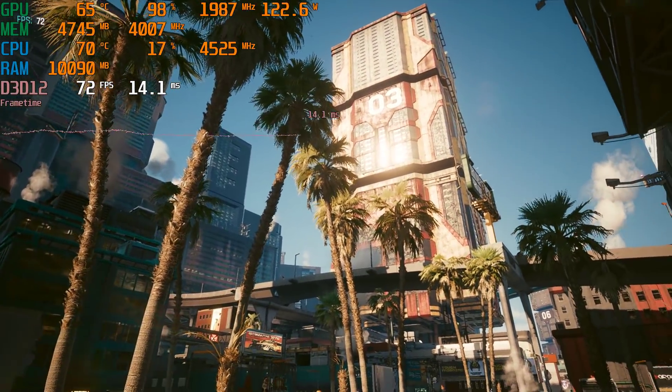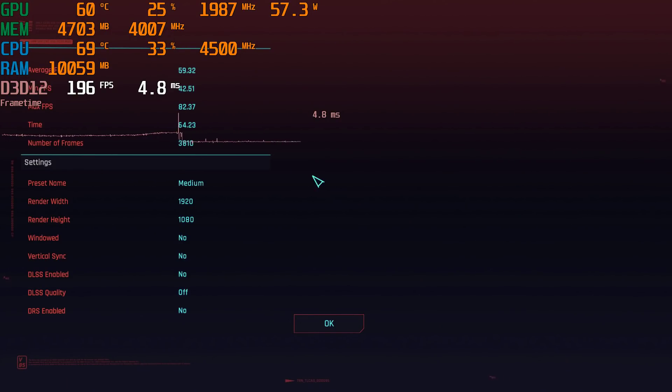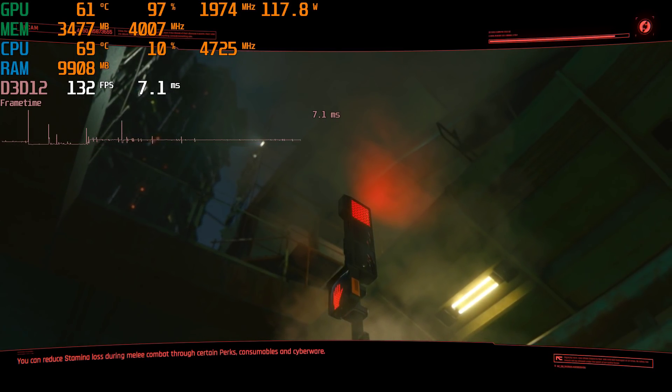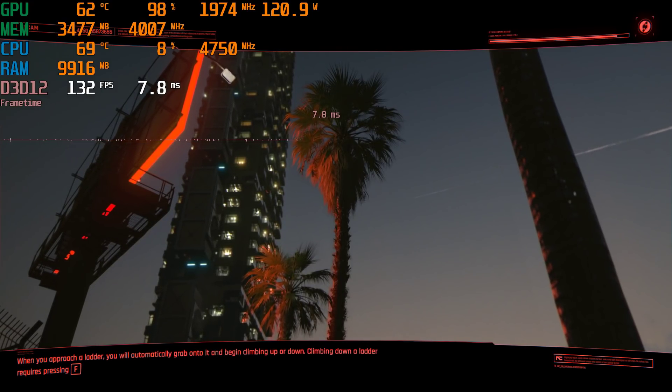This patch somehow didn't make the game just wonderful to play on a GTX 1060, but we can average about 60 FPS at medium settings with FSR ultra quality. That is some big trade-offs on visual quality, but it's also pretty playable. What do you guys think? Have an excellent day.